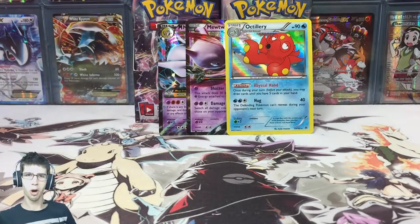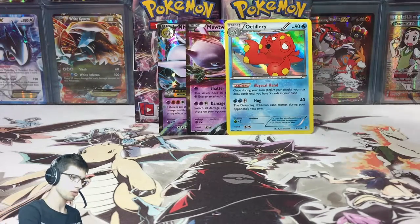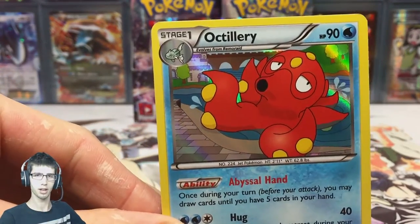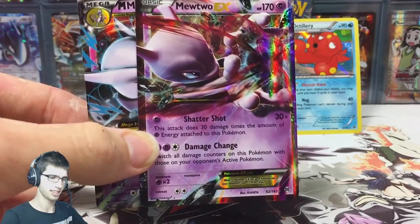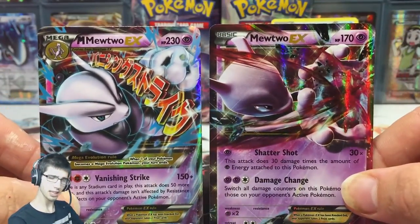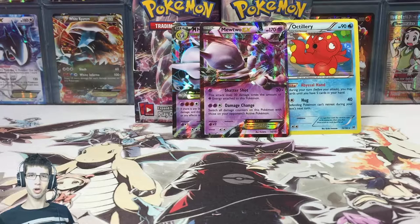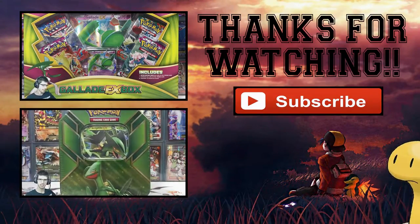If you guys enjoyed, be sure to like, comment and subscribe. Let me know what you think of the pulls in the comment section below, and also I'd like to know — if you play the TCG — what decks you've been using the Octillery in. Also, for those who don't play TCGO, which art do you prefer: the Mega Mewtwo X EX or the regular Mewtwo? Let me know in the comments. Without further ado I'll end this video — be sure to stay tuned for part two by subscribing and I'll see you guys in that video. Peace, bye!